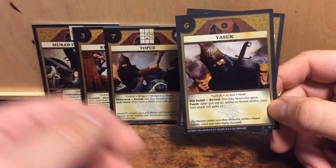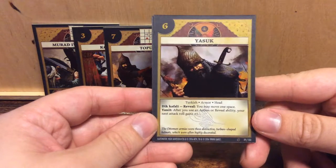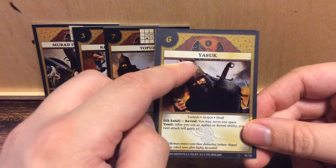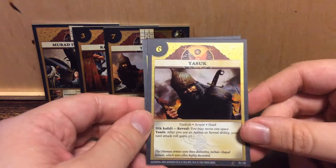Boost upon boost. The Ottoman armies wore these distinctive turban-shaped helmets, which were often highly decorated. As you can see here — the swirlies — it's supposed to be a turban motif.